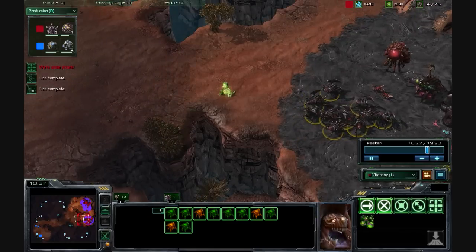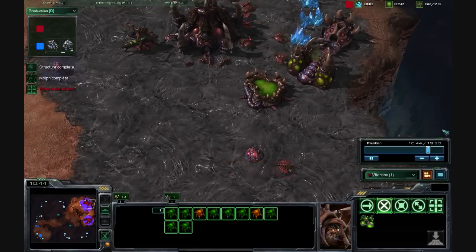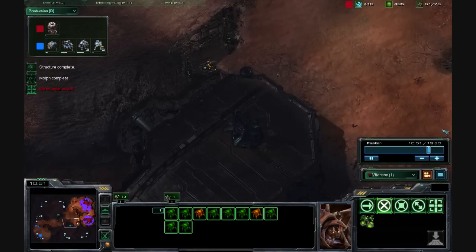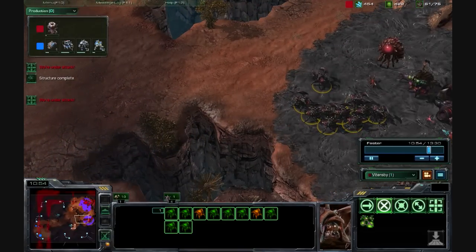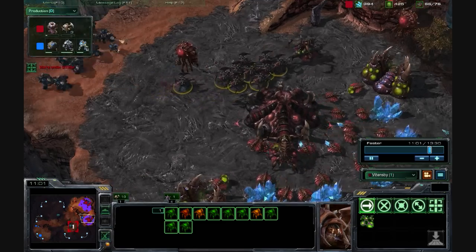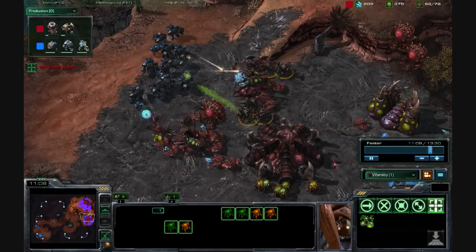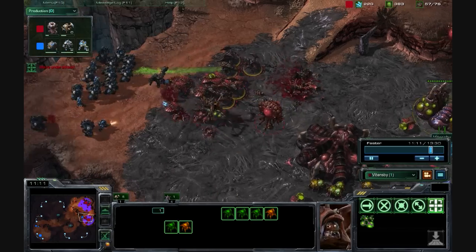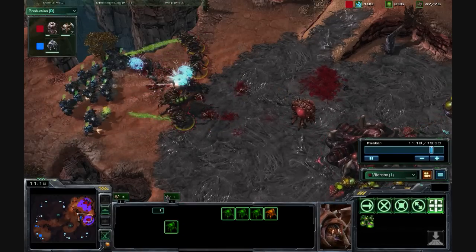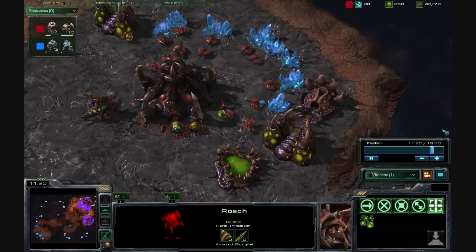Scouting is really important in this game, and I think this replay proves it. I do send out my Zergling and I see his army, but at this point it's just too late. That one drone spawn could have been 14 Zerglings, or could have been more Roaches — I could have had twice as many Roaches if I just didn't spawn those drones. The game's over. There's nothing that I can do. And that was a huge scouting mistake.